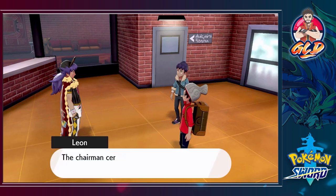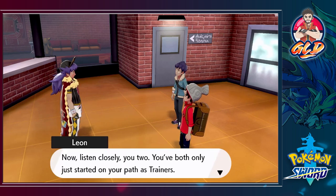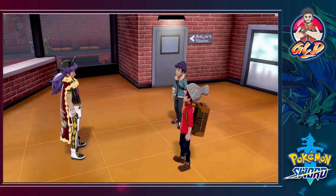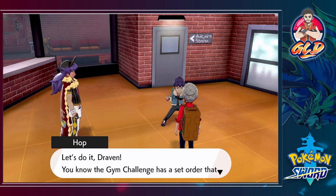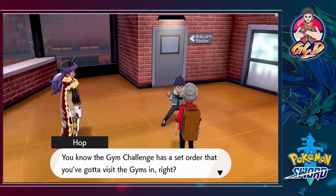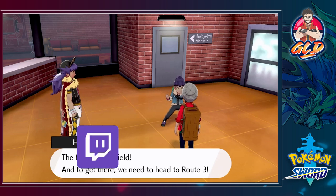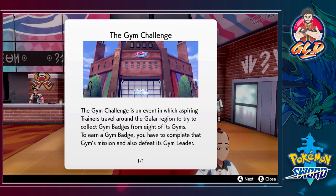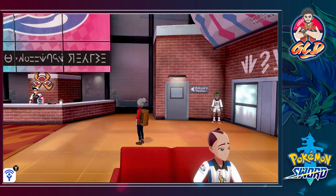'There is some urgent business I need to attend to, so I must be on my way — best of luck to both of you!' The chairman certainly seems to be in high spirits. Leon says, 'Now listen close — you've both only started on your path as trainers. If you want to win, you need to do more than just train your Pokemon — you need to train yourselves too. The gym challenge has a set order you've got to visit the gyms in — the first is in Turffield. To get there we need to get to Route 3.'